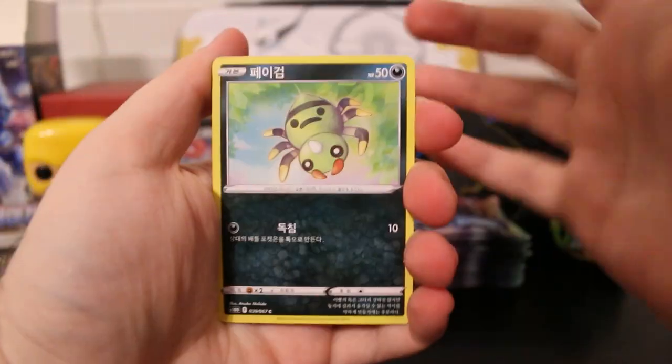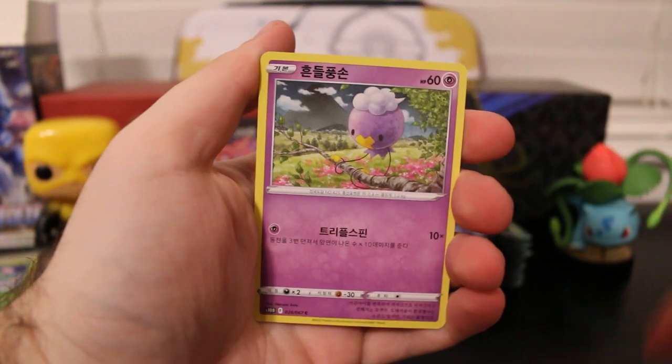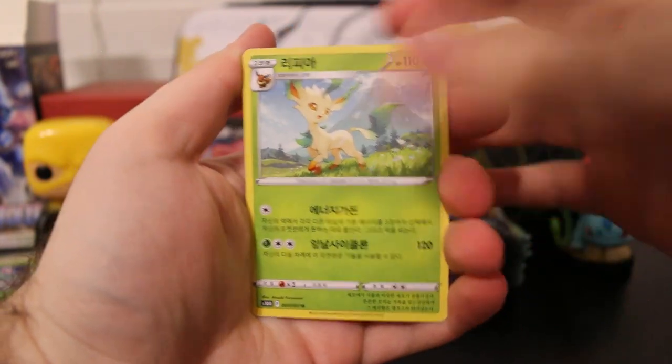I was about to do a card trick, but there isn't one. Spinarak, Mantine, Drifblim, Leafeon — really cool artwork there — and an Aerodactyl.